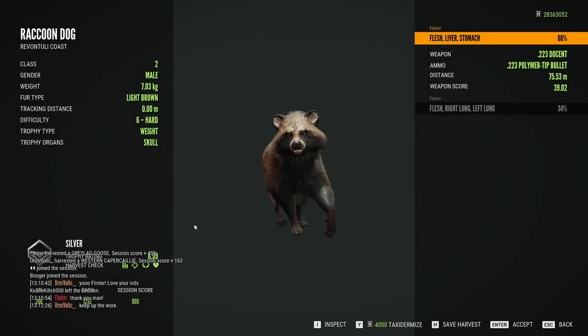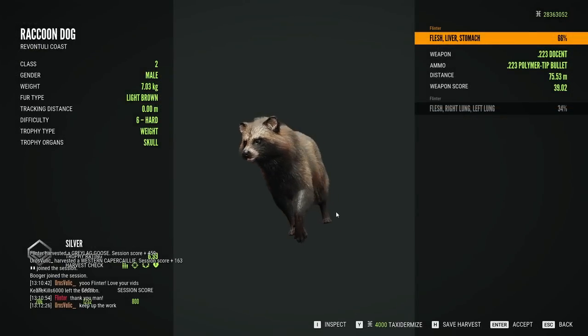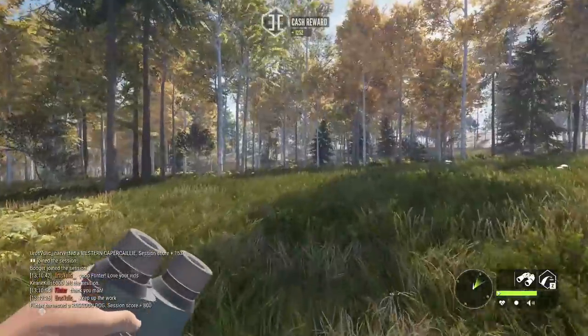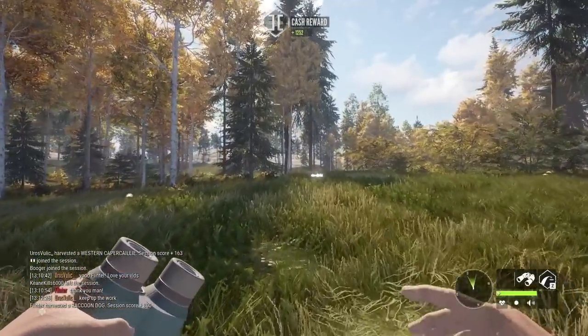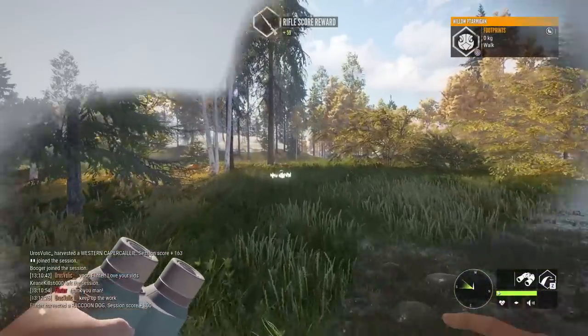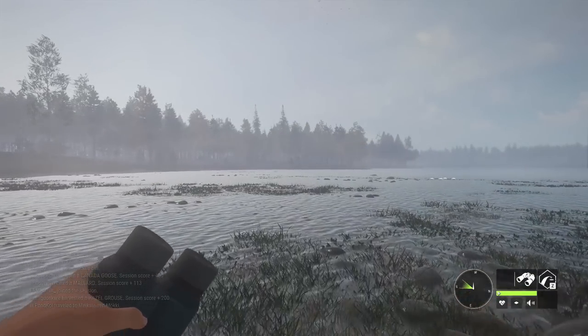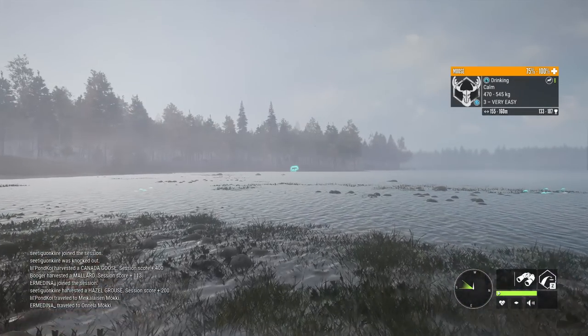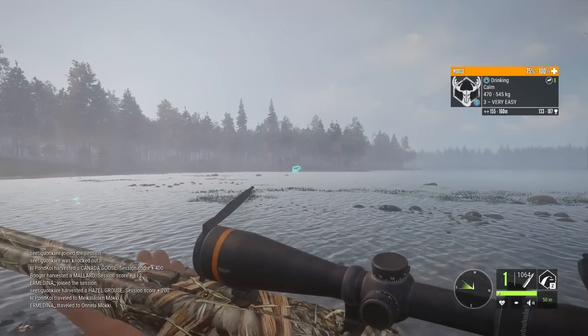It really bothers me that we can't see the score and stuff anymore. I hope they revert it. I'll put our diamond raccoon dog harvest screen overlaid on this just so you can see where the medal used to be. There's the chat now covering it — I don't know why they did that, but I really feel like it takes away from multiplayer harvest and sort of the immediate hype of seeing it's a diamond. What's the score? It's hidden behind the chat. So, nearly two hours into this hunt, we get to make use of the 9.3 from our Drilling Combo Gun.